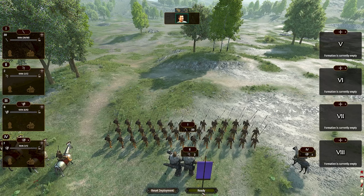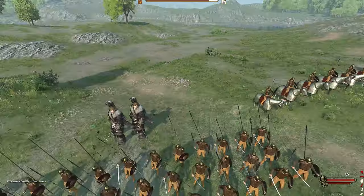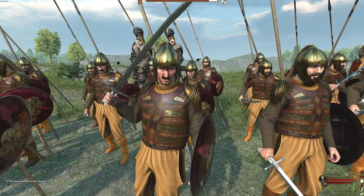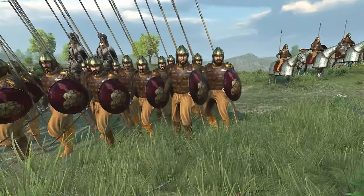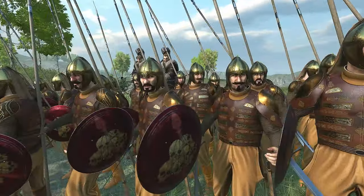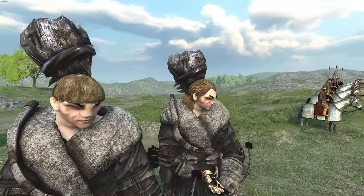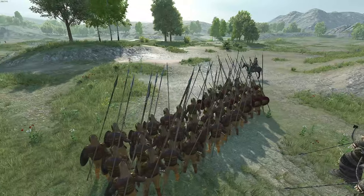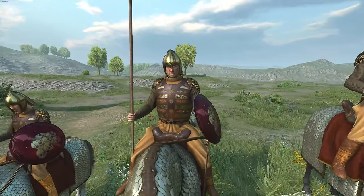Let's take a quick look at the units up close. We have the Golden Company — they have absolutely insane stats and look beautiful. Stuck in a shield wall, they're going to be great, and they can kill cavalry easily. We also have the Giants with their custom faces and bows — you'll want to stick them in loose formation on a hill and let them unleash hell. The giant arrows are enormous — like ballista bolts.